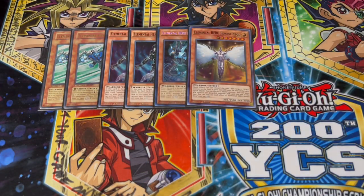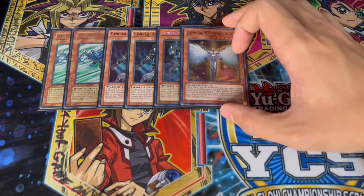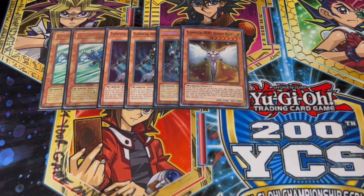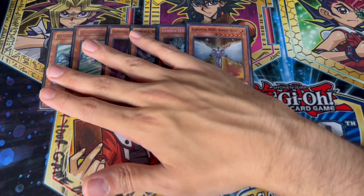This is our Elemental Hero package — I think these are the perfect ratios. The Liquid Soldier is still very powerful so that's why we're playing the one. Honest Neos makes it really powerful because on top of being able to help you OTK, it is a form of protection. I really like these ratios and I wouldn't change them up for the Elemental Heroes.